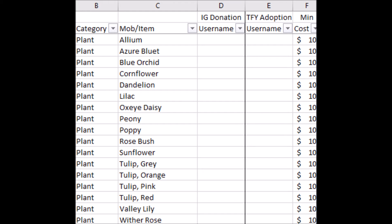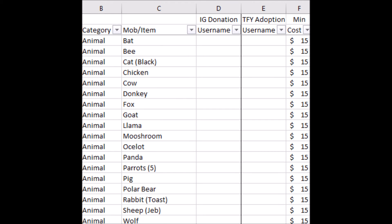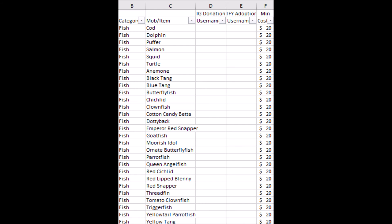If you donate 10 or more dollars, you can sponsor one of these plants here. 15 or more dollars and you can sponsor one of these animals here, or 20 or more dollars and you can sponsor one of these aquatic animals or fish here.